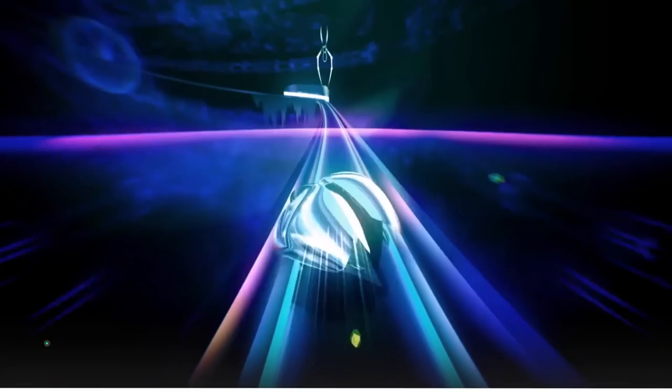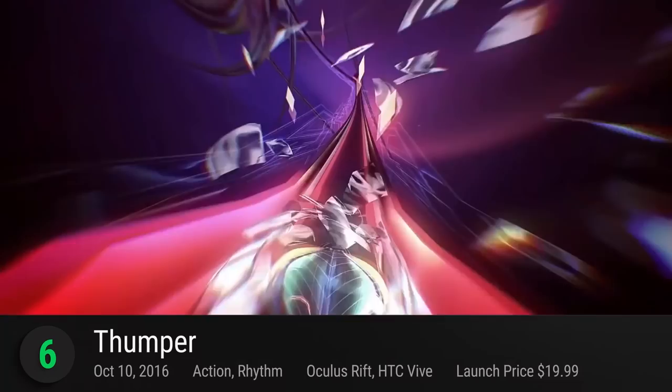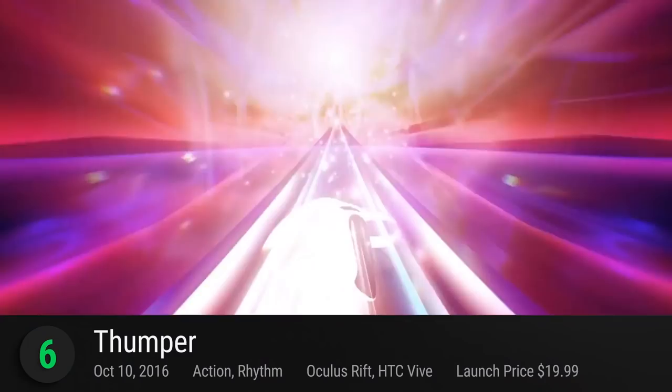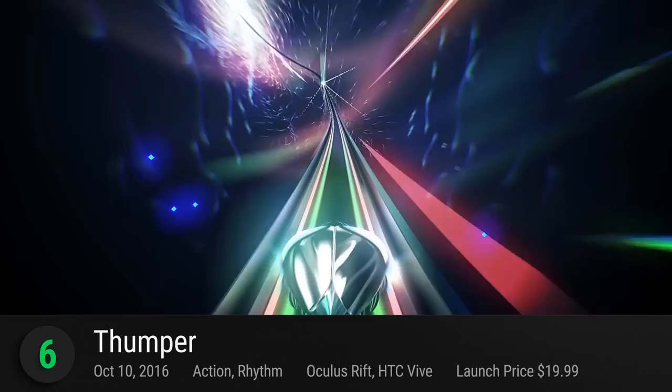Number 6 is Thumper. Jules' creative debut gave birth to a whole new genre — rhythm violence, as they call it. This unique take on the rhythm genre lets you maneuver a space beetle in a mysterious Lovecraftian quest in space. Dodge obstacles, ride through its neon-lit walls, and time your actions right to successfully eliminate an alien threat and nab that high score. It seamlessly blends dark sci-fi with its addictive rhythm elements. Overcome its hundreds of stages and fight the lingering cosmic horror with your VR gear. Available on all VR units, it receives a playscore of 8.56.